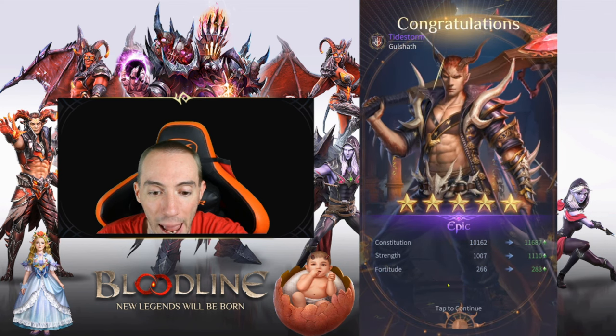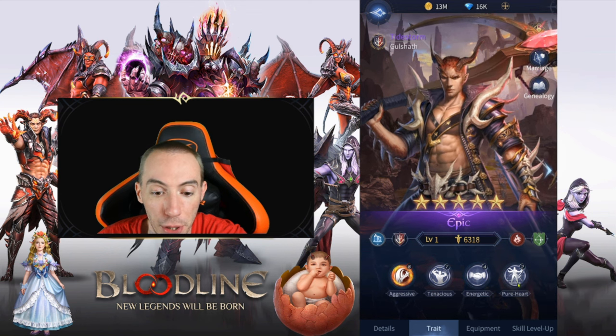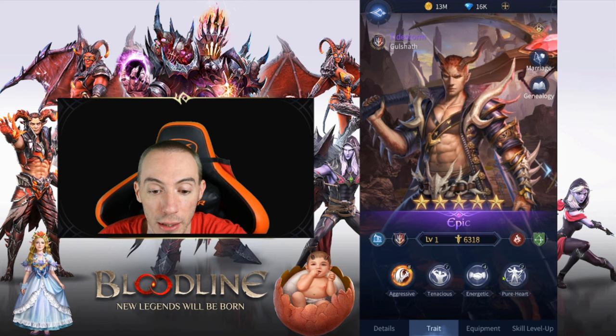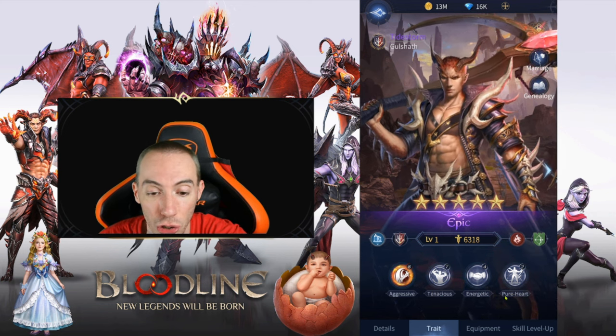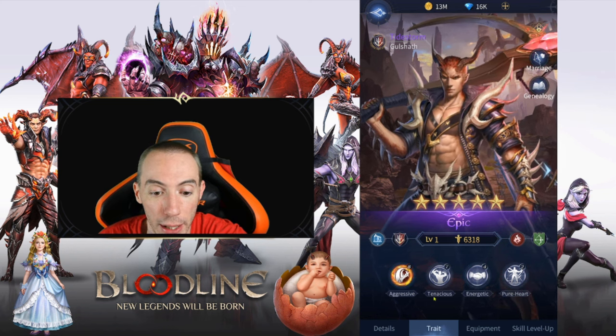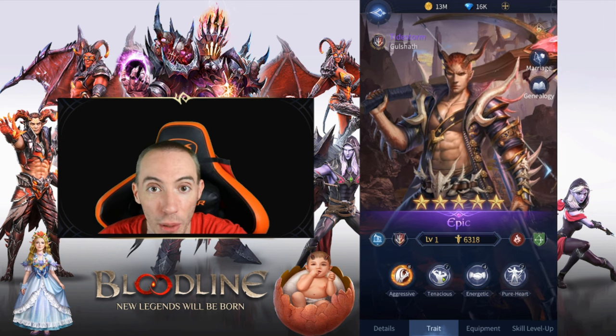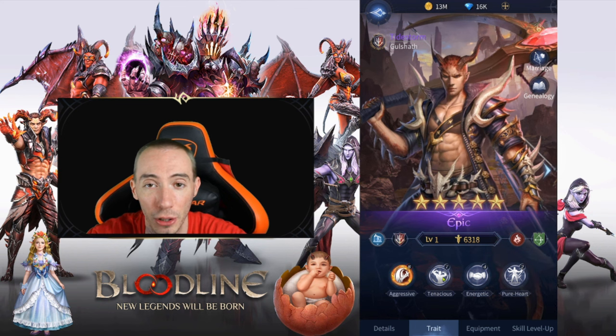And just like that, we now have an epic. Before, he was a rare with the traits Energetic and Pure Heart. When you upgrade its rarity it keeps its original traits; however, because it gained a rarity tier it also gains additional traits. Going from rare to epic, we gained one additional trait right here: Tenacious.